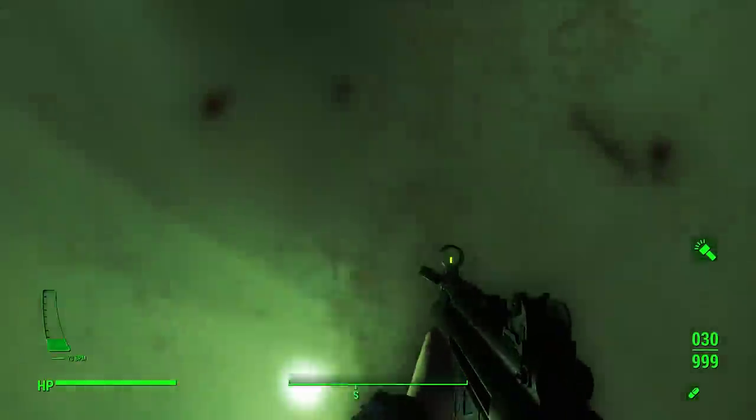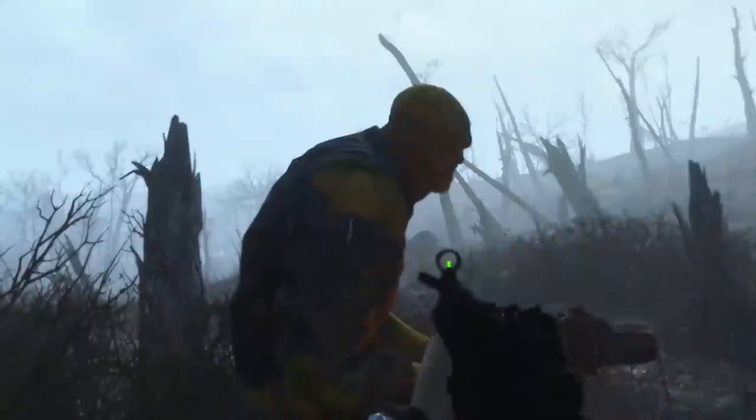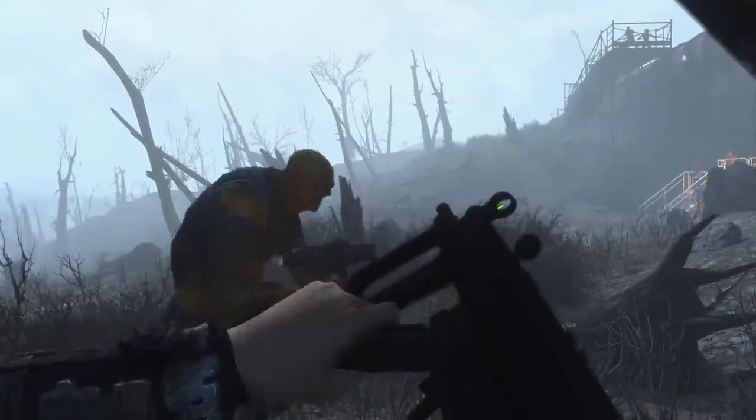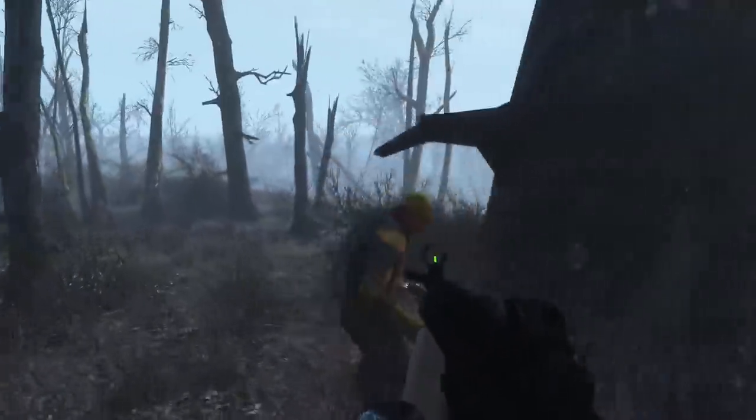For example, let's say you recall yourself playing in your house as a kid, but then there's a picture from that day and you can see you're wearing a red shirt. Now when you remember that moment, you might picture yourself with a red shirt and think, 'I remember I was wearing a red shirt back then' — even though that information came from a different source, a third-party source, not your own memory originally.